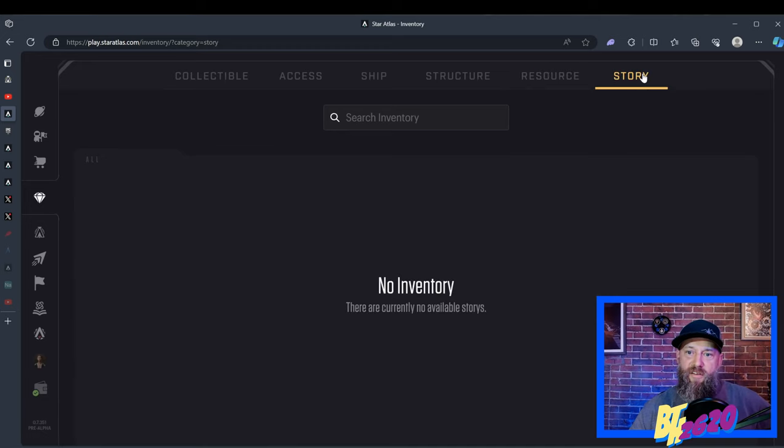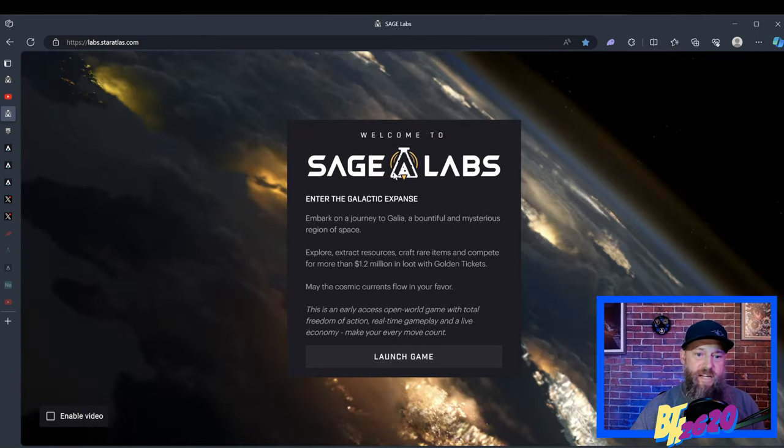We can click on the very last tab at the top, which is Story. If you own any of those graphic novels — you can collect the covers — they'd appear right here. I'll talk about that more when we go to the graphic novel side tab.